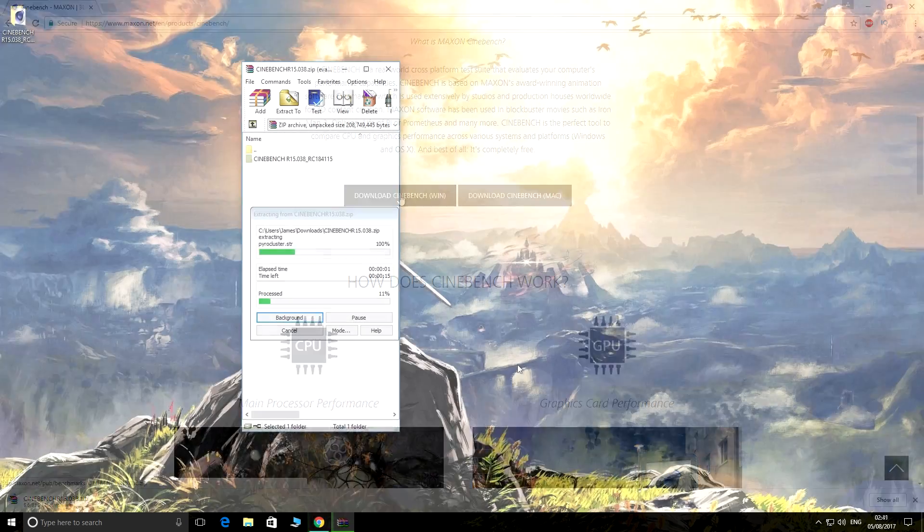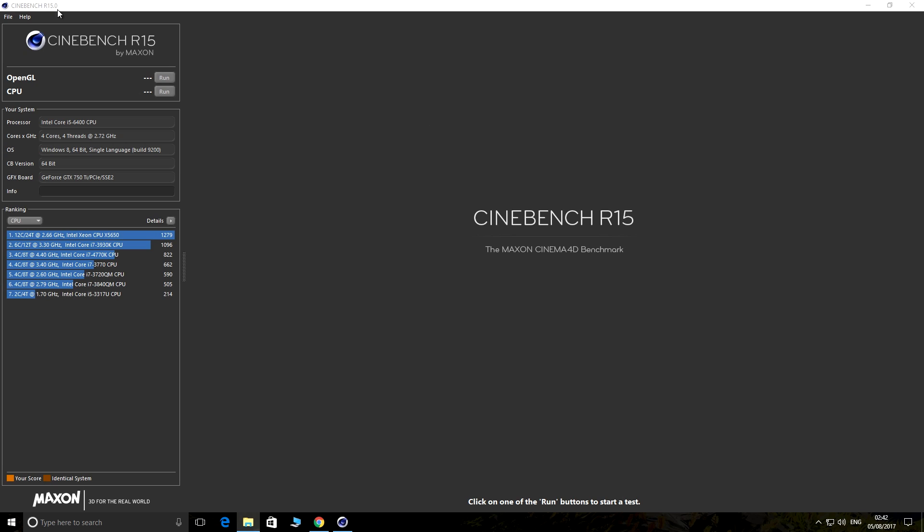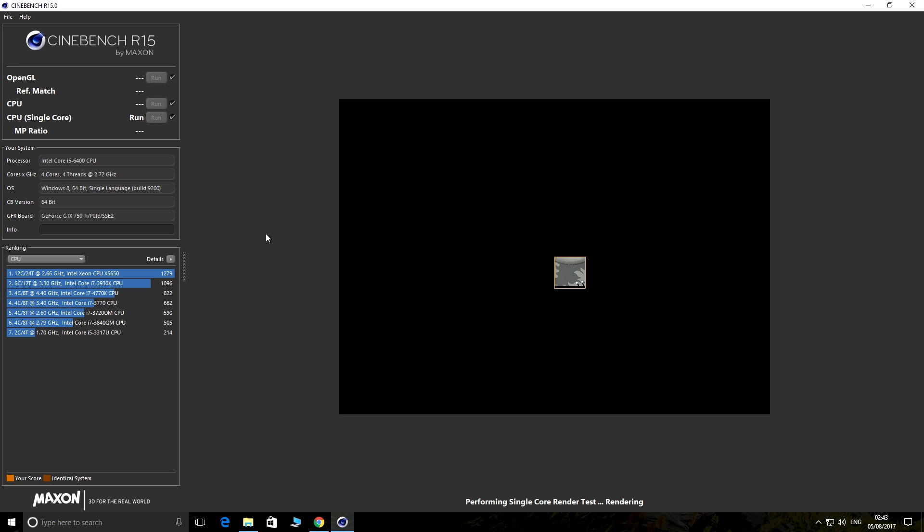Let's download Cinebench first — link in the description. It's only 18 megabytes. Extract the zip contents to your desktop and run the program. Once open, go to File and select Advanced Benchmark, then run CPU Single Core. Once the test has completed, post your results in the comment section below, providing CPU version, speed, and single core score. You may also include your in-game fps if you have experience playing.